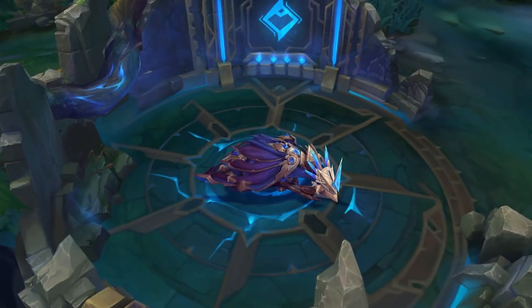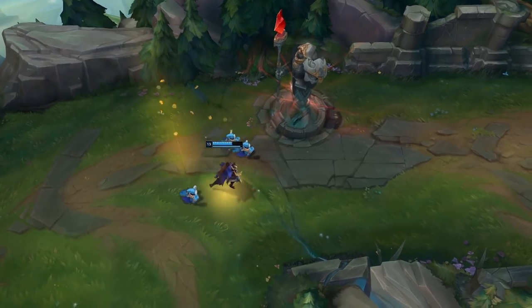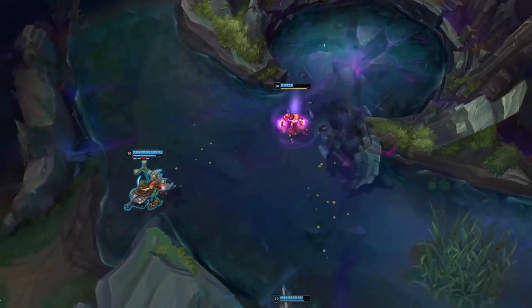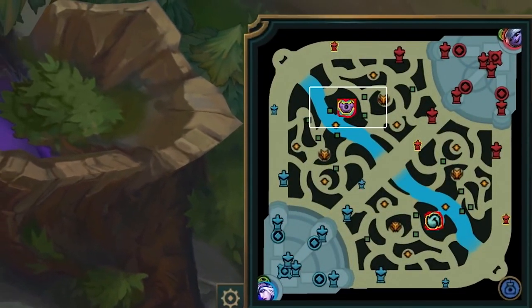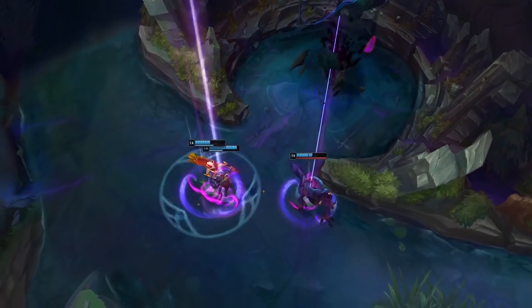While the Drakes make themselves at home, let's switch gears to talk about objective bounties. Objective bounties activate when a team falls sufficiently behind their opponents. This is a new mechanic that grants more strategic options, allowing you to turn a match around by taking objectives. Once activated, objectives are highlighted on the minimap for both teams. If the team that's behind successfully takes a highlighted objective, every member of their team will receive additional gold.